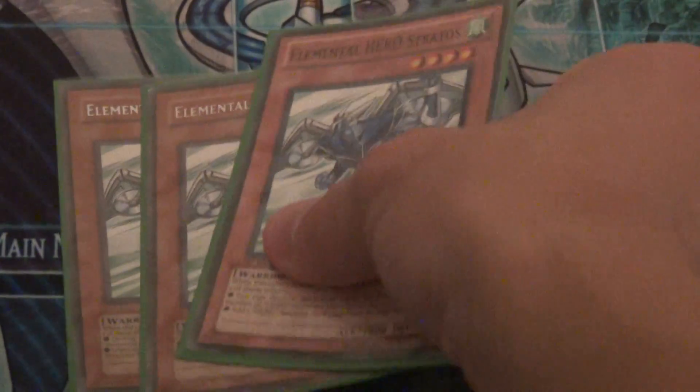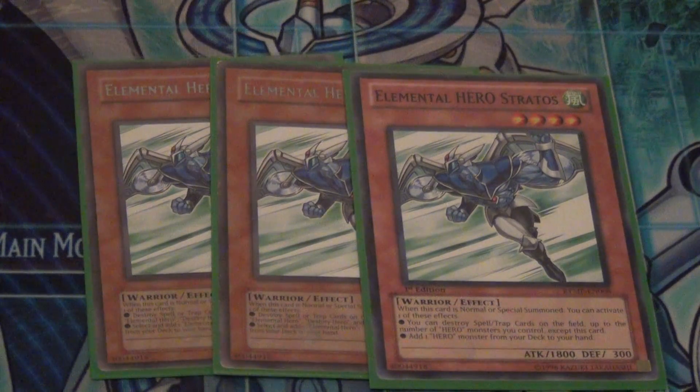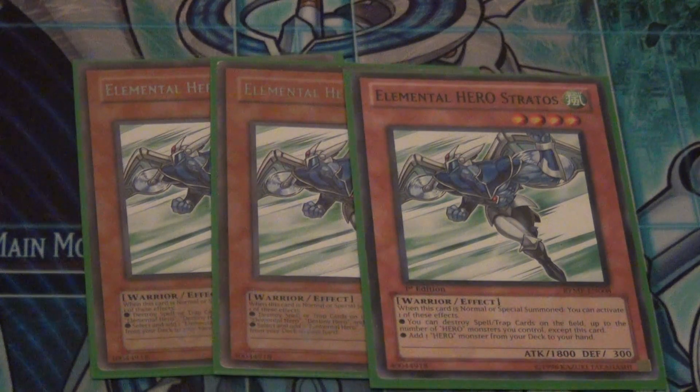Don't be triggered because you saw Stratos — this is a non-Banlist deck and I'm going to play Stratos because Stratos is better than Shadow Mist. I'd rather Shadow Mist be banned and we get Stratos back, mostly because I don't have to deal with Dark Law anymore. Stratos, when he's normal summoned, you can activate one of two effects: add a card to hand, or destroy spells and traps equal to the number of Elemental Heroes besides Stratos on the field. I'm mostly going to use the search effect. We play triple Stratos.